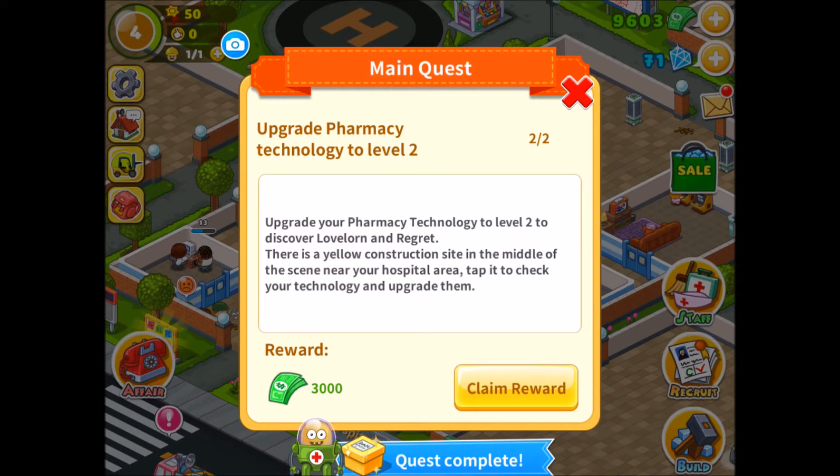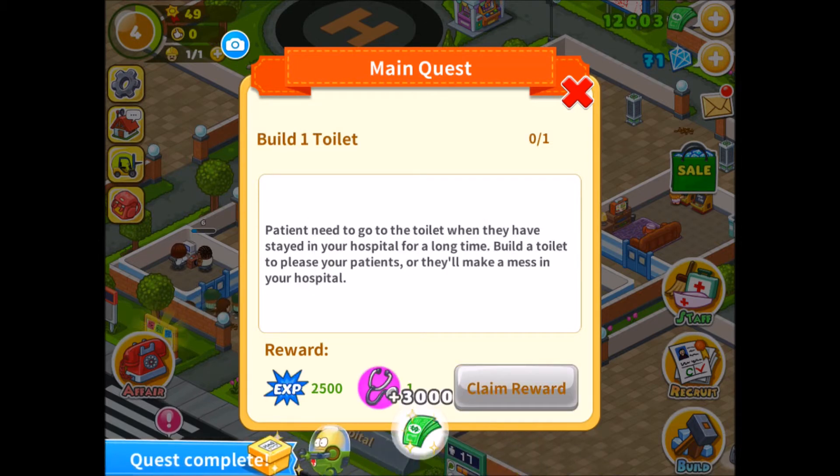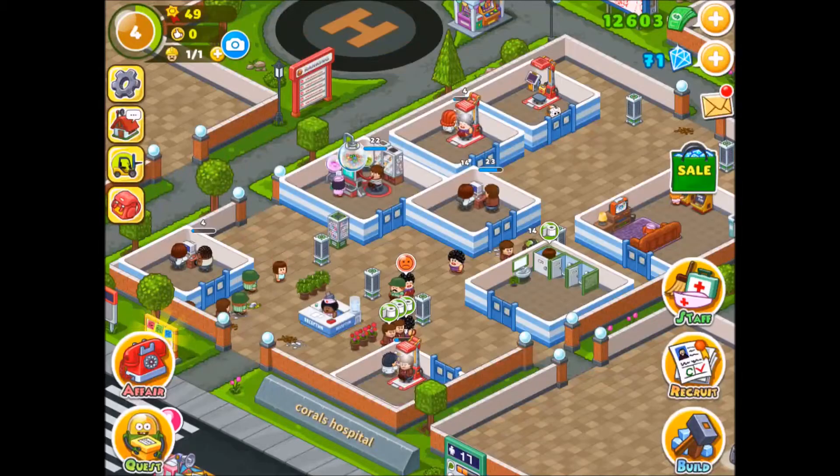Upgrade pharmacy technology to level 2. Upgrade your pharmacy technology to level 2 to discover love, lawn and regret. There's a yellow construction site in the middle of the scene near your hospital area — tap it to check. Oh, I've done that apparently.